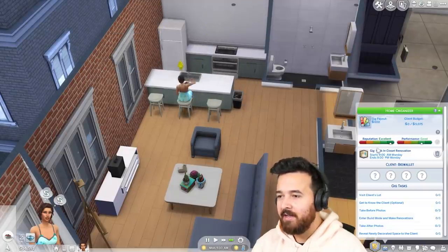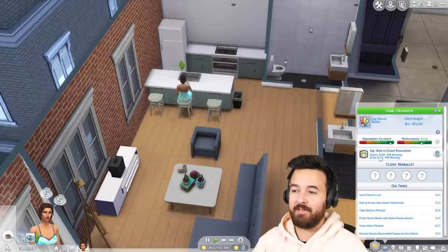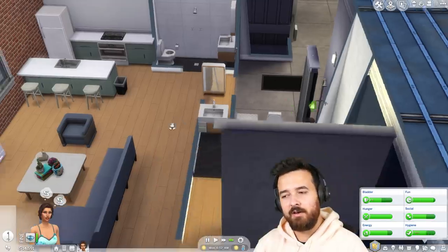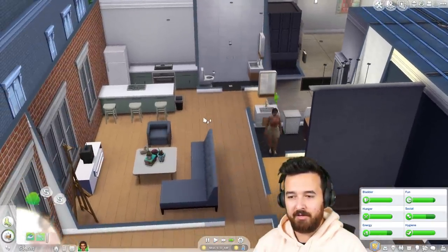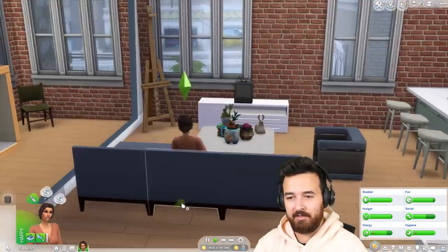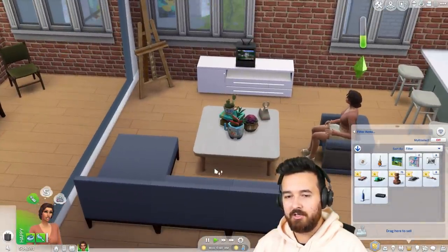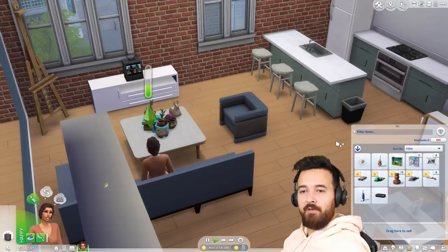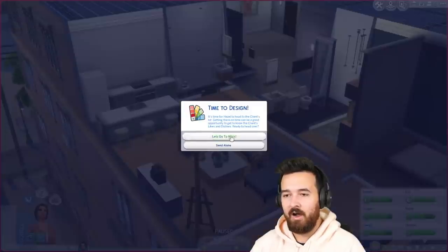Let's get some leftovers for breakfast. Today we have a big wallet renovation, which is pretty exciting — that's at 9am. I don't know which big wallet family we're going to, but we're doing a walk-in closet, or at least we're going to attempt to. I was just going to have a quick shower as well because we're a little stinky. We'll clean up before work and get dressed, go to the toilet, and we're in a pretty good mood. So we might as well sit on the couch for a bit and watch the Dream Home Decorator Network. Let's go to work.